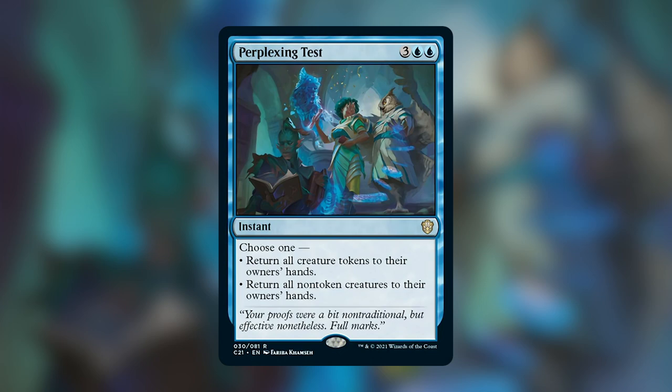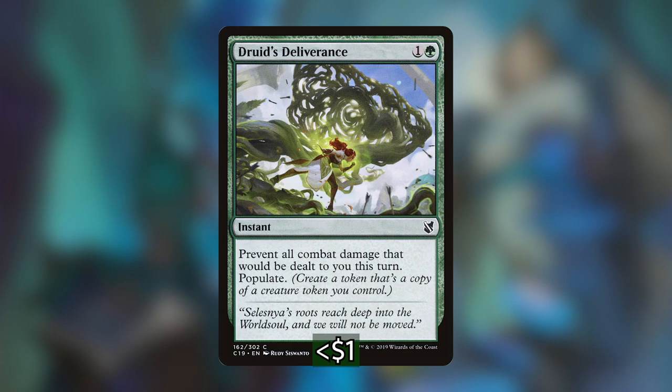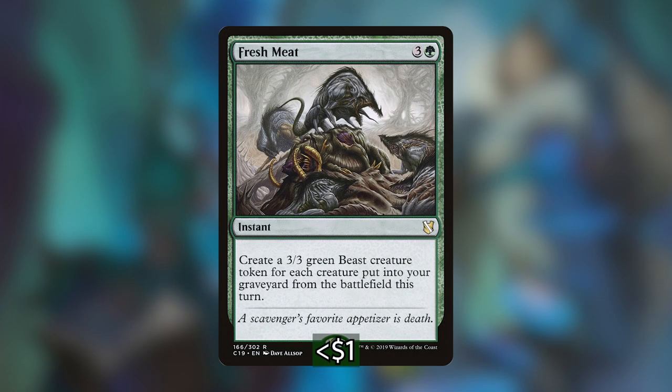Next is Shamanic Revelation — since we're going wide, having something that draws a card for each creature we control is really powerful, and we have enough creatures with power four or greater that the life gain at the end can also be impactful. We also have Return of the Wild Speaker to help with massive creatures or to finish out a game by giving all our tokens extra power when they swing in. I've included Bident of Thassa because it's easier in a go-wide strategy to deal combat damage and draw cards off that.